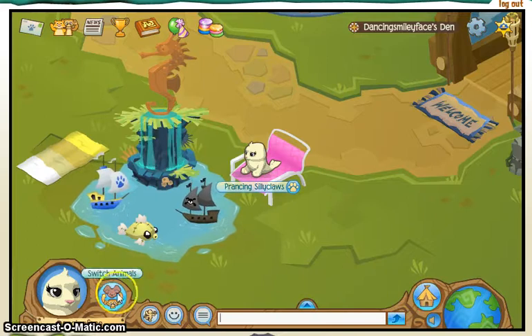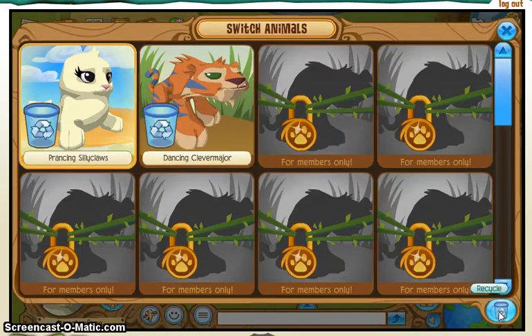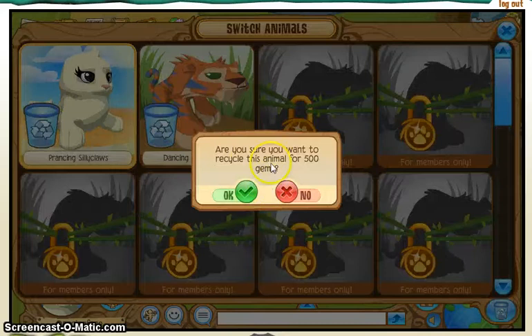Of course, you guys should go to Switch Animals. Here's my animals, and you have to go down here to the recycling bin. So then you click the recycling bin, and then you choose which animal you want to recycle. For example, I want to recycle this tiger. And it says, are you sure you want to recycle this animal for 500 gems?